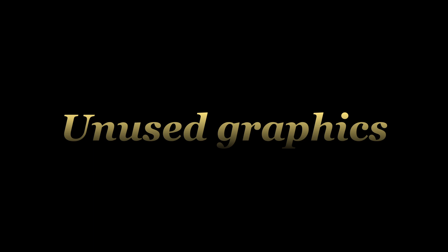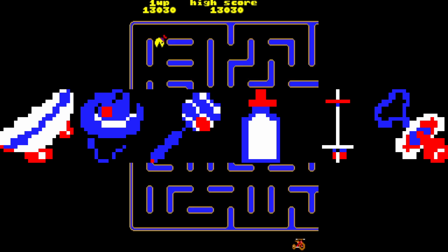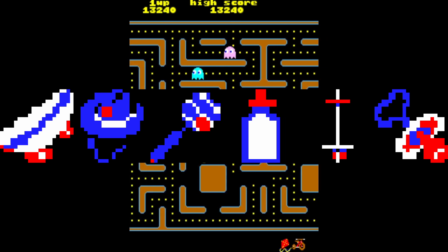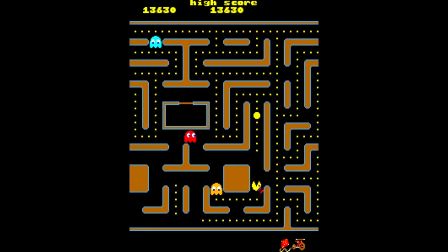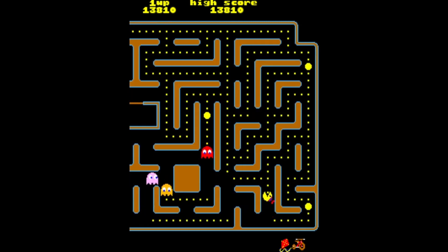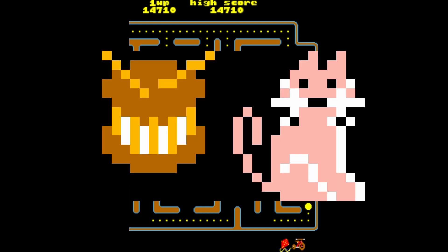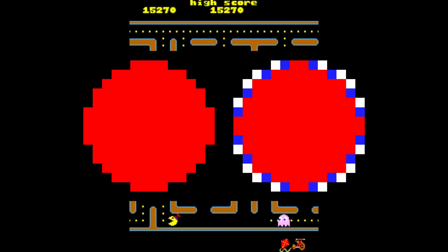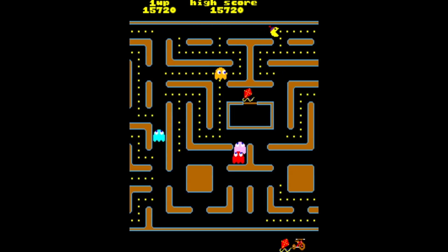For Junior Pac-Man's unused graphics, this graphic shows a number of toy sprites — the game's version of the fruit sprites. These are, in order: a skateboard, a cowboy hat (which appears twice), a rattle, a baby bottle, a pogo stick, and a pacifier. These are all leftovers from the aforementioned Pac-Baby, which is the early name for Junior Pac-Man during its development. This graphic also shows both an unused drum set graphic and an early version of the cat sprite. There are also two large red circles whose use is unknown, though my guess is they were planned power-ups similar to the green dots seen in Super Pac-Man.